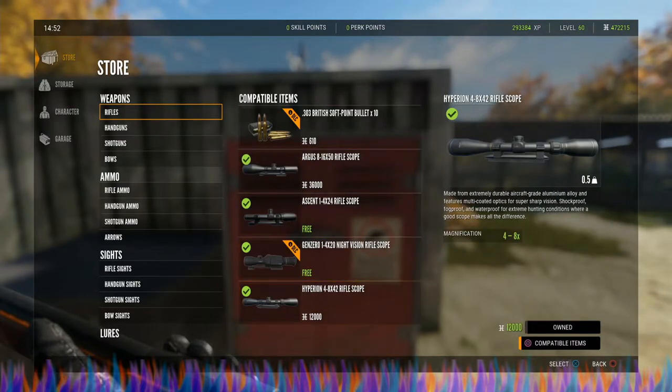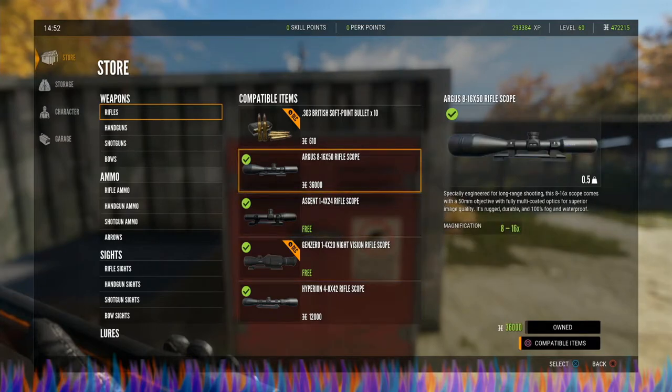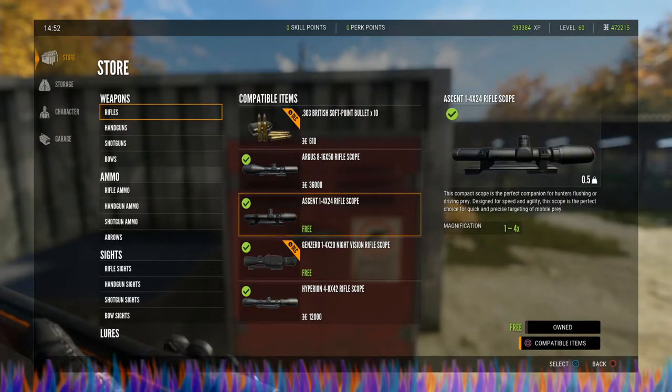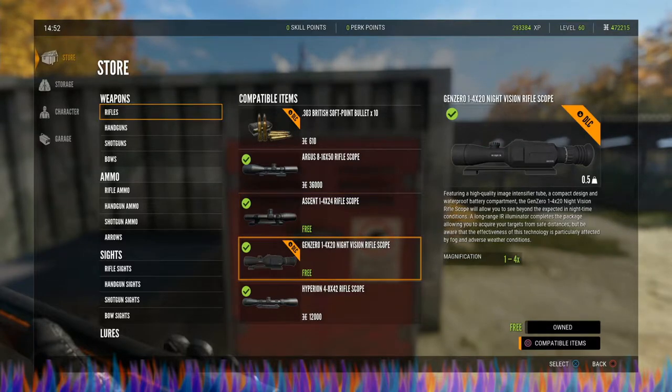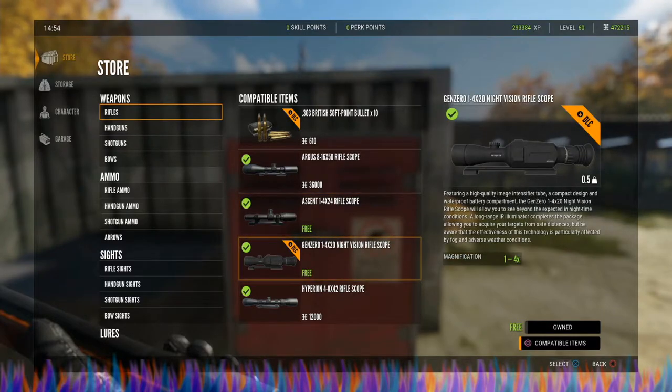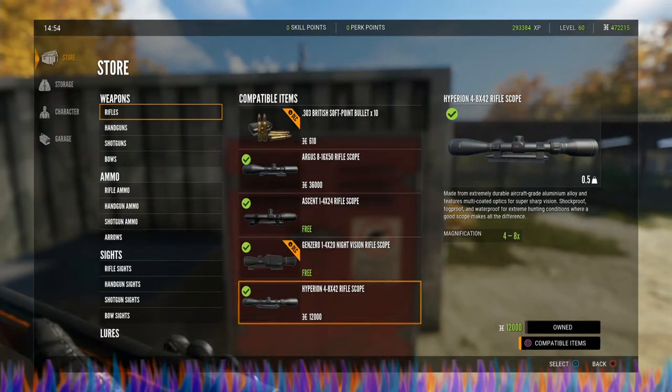It is compatible with the main four rifle scopes: the Argus, which runs 36,000 credits; the Ascent, which is your starter scope; and the Gen Zero, which you get from the High Tech Weapon Pack — it is the night vision version of the Ascent. If the Ascent is not aiming properly, the Gen Zero will not aim properly either for that weapon, and you will need to adjust your shots with both. The Hyperion also is a great scope for this and it runs 12,000 credits.